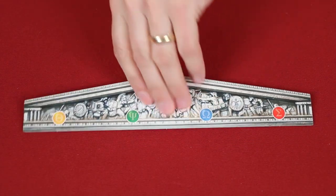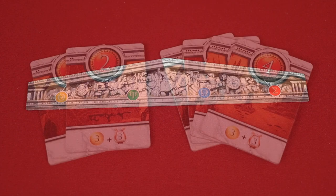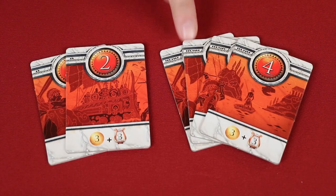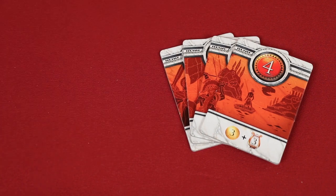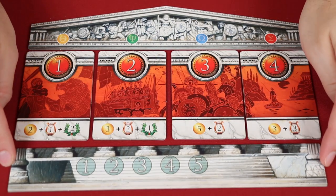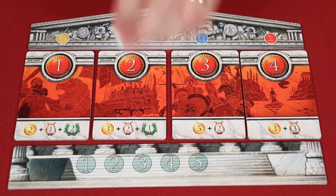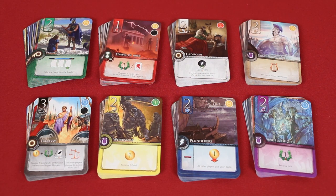To set up, start by randomly choosing one side of this template and placing it on the table. These are the quest tiles. The dots here indicate which ones to use based on the number of players. I'll be setting up a three-player game, so I'll use the quests that show the three dots, returning these other ones to the box. Arrange them in ascending order from left to right underneath the first template, and then put the Epoch Tracker beneath that, placing the marker on the one position. Sort all of the cards in the game into the eight different family decks, as I have done here.